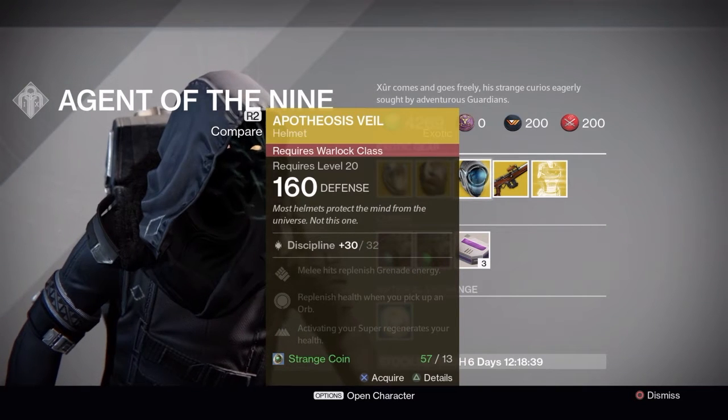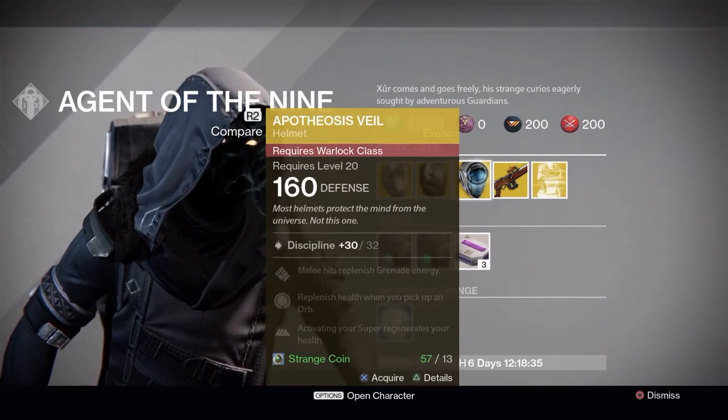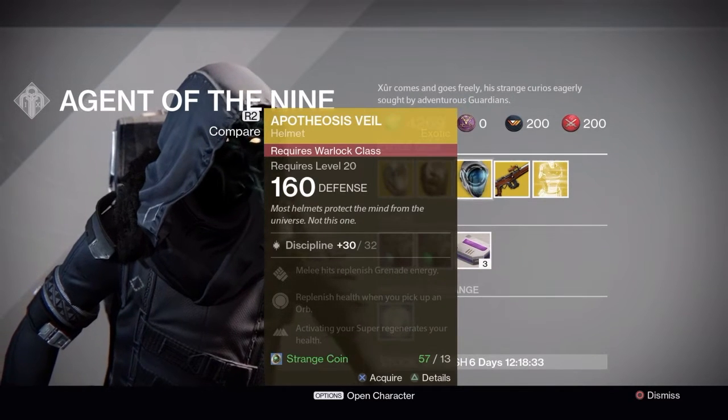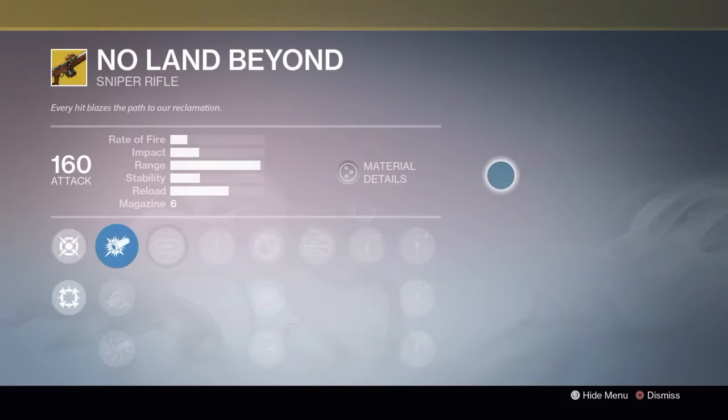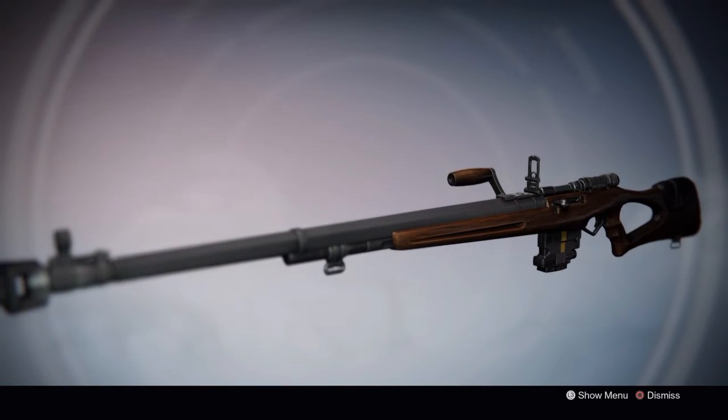Our last piece of gear is the Apotheosis Veil, and it's mainly for a Voidwalker Warlock. You basically gain your health back whenever you cast your super. It is not going into year two though, so keep that in mind.